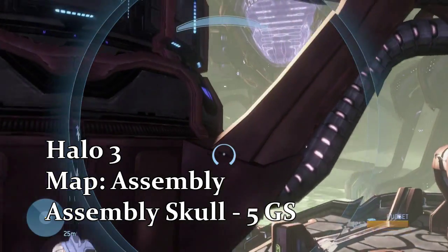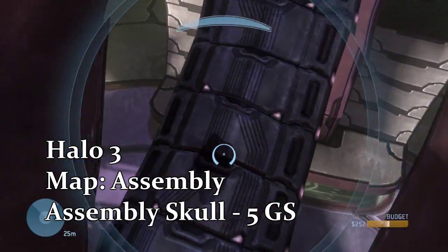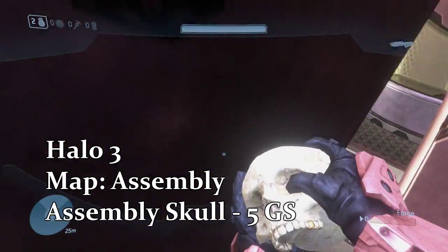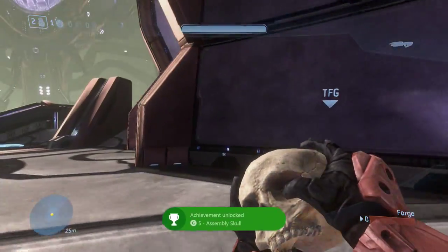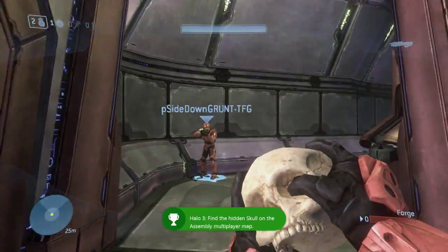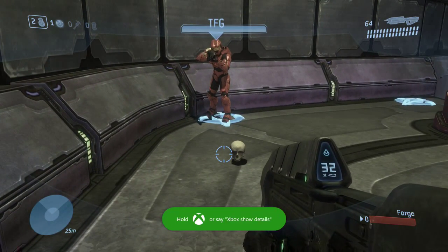You want to be in Forge for all of these. The first map we're going to is Assembly. It's right up here on one of the center coils in the middle of the map, and all you have to do is fly up there and grab it. I'm not really sure which side it was on — I kind of flew around it, and was lucky enough to spawn by it.